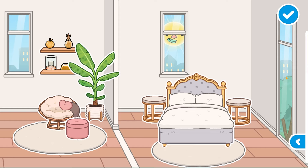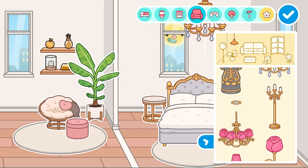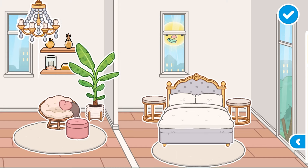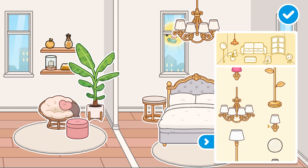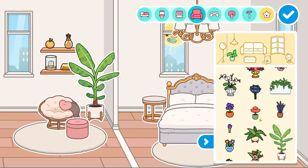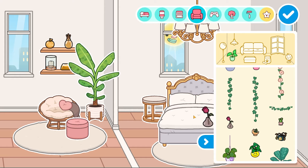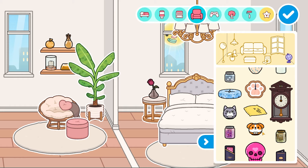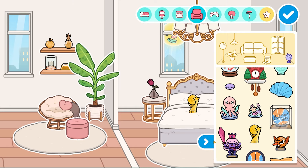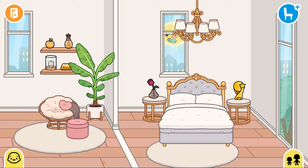For the lamp, after checking a couple of options, I find the right one — this is the one I was waiting for. Now let's add decorations to the two bedside tables that have nothing on them. This looks so cute on one table. For the other table I find a golden item — I'm not sure what it is, but it's golden so it goes here.